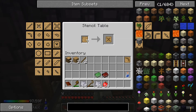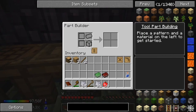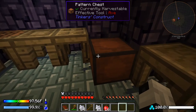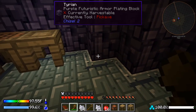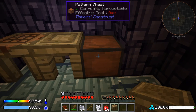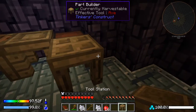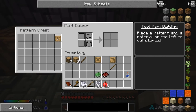We need one binding and one rod stencil. We come to the tool station, put the rod pattern in and get a wooden tool rod. The stencil chest is so we can store our patterns. Everything is going to be wood to start since I don't have any stone or flint yet.